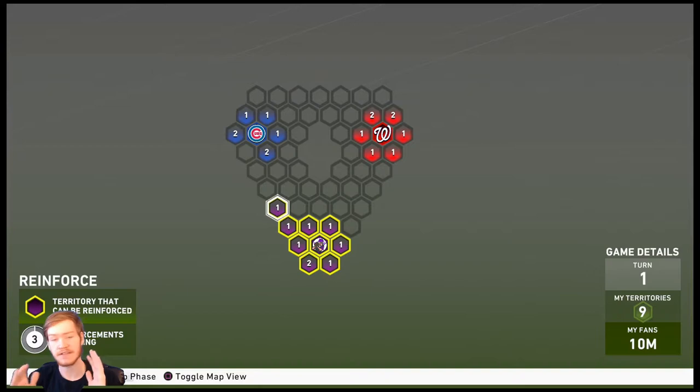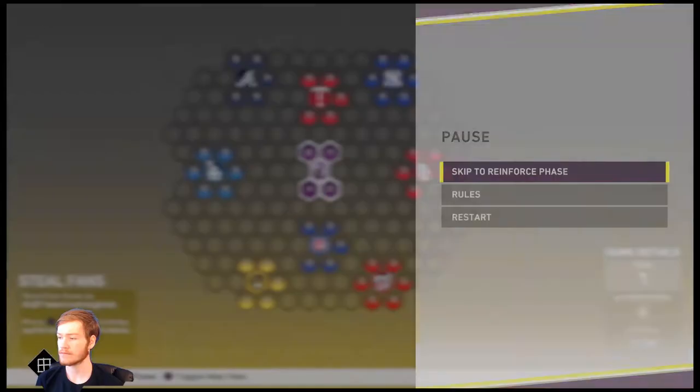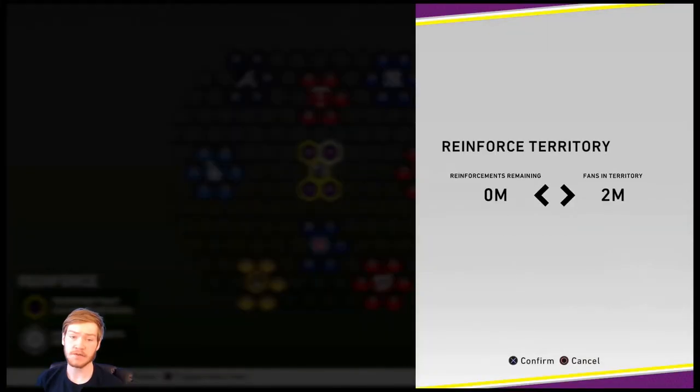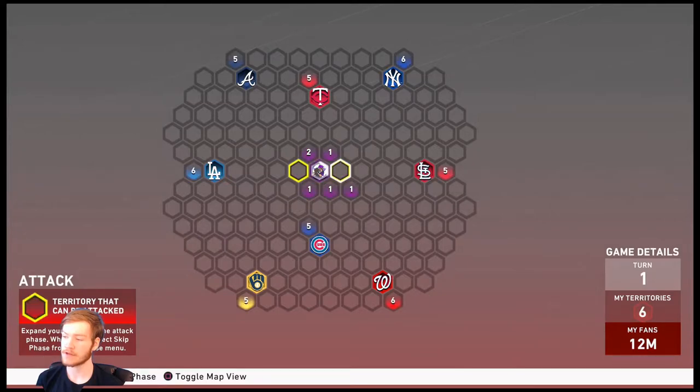When we go to a different map it may become a problem, but the same principle still applies — you want to get as many territories as you physically can in the first one or two rounds. This also applies to the first inning map: as you can see with five territories you only get one person, but if we restart and expand as quickly as we can...